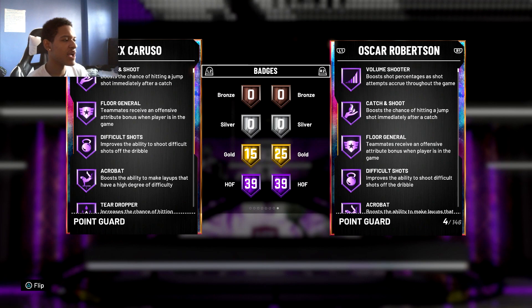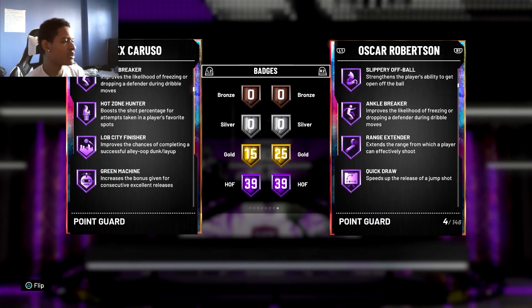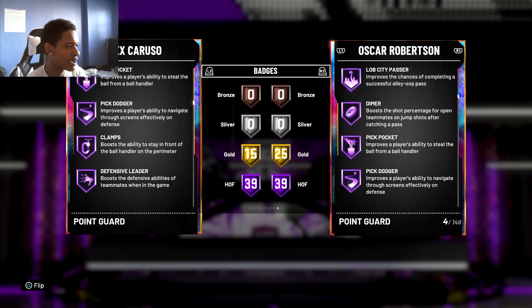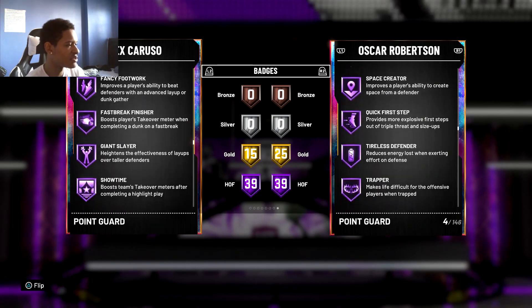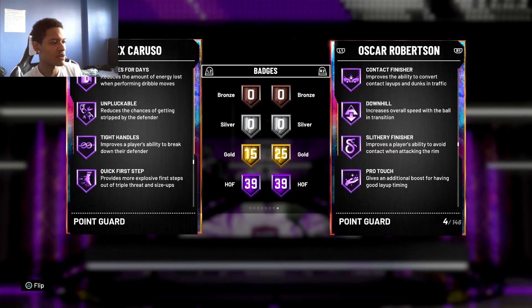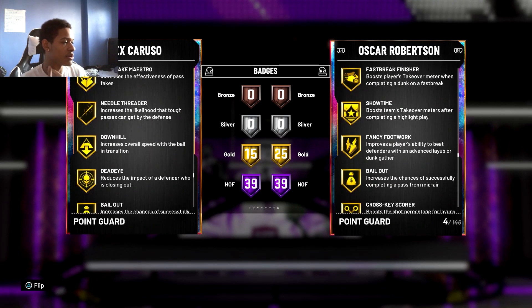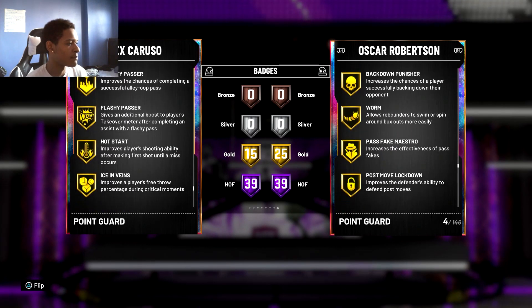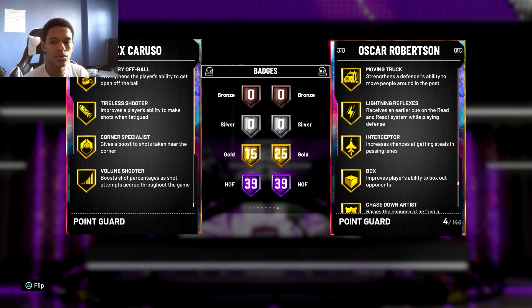Looking at the badges, Caruso has 39 Hall of Fame badges. He's got a lot of the ones you really need: catch and shoot, floor general, range extender, ankle breaker, hot zone hunter, dimer, green machine, pick pocket, clamps, pick dodger, defensive leader, interceptor, intimidator, pogo stick, contact finisher, fast break finisher, giant slayer, flexible release, clutch shooter, quick first step, unpluckable, tight handle, space creator. He's also got 15 gold badges. This is definitely a solid card - for a budget Opal point guard I'd recommend Alex over Trey Young.